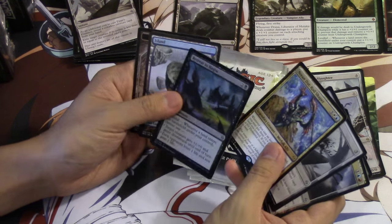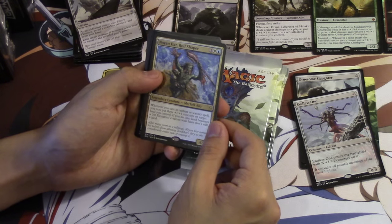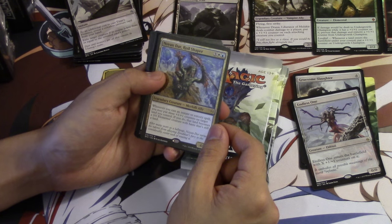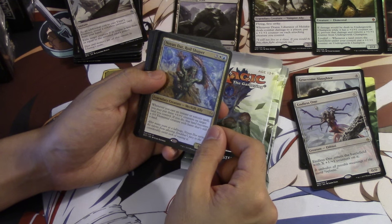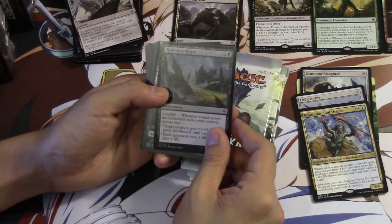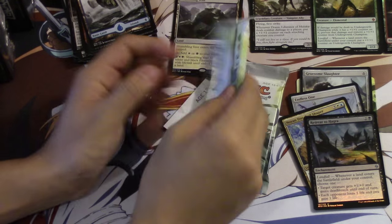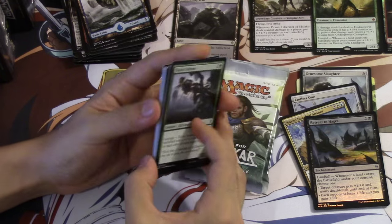Retreat - not bad. Foil lands seem to be kind of difficult to get. Merfolk Ally: whenever you cast an instant or sorcery spell, you may put three +1/+1 counters on a target land you control. If you do, the land becomes an elemental creature with haste that's still a land. This is very good. And we get our first foil - Retreat to Hagra.